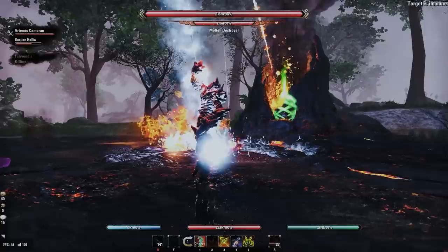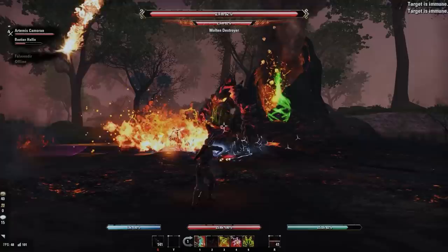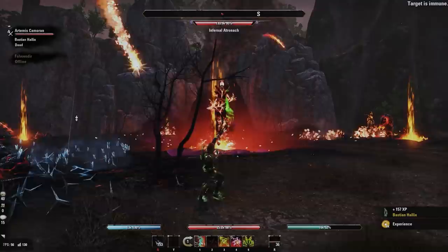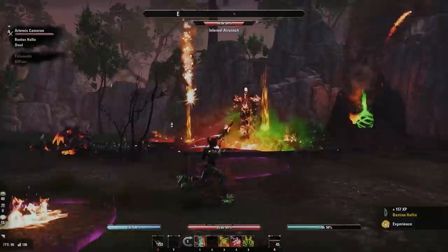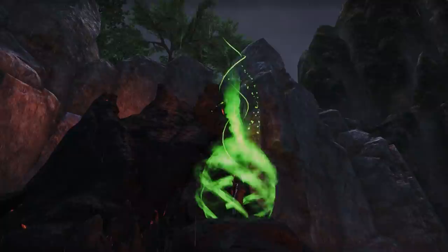I'm not gonna lie, these vents seemed pretty intimidating at first, especially as a vampire character with all that fire damage, but these vents were not too difficult to solo. To be fair, I did have Bastion out for some of these fights but he's pretty inept — he's supposed to be my tank but I've ended up being his caretaker and not a very good one at that apparently. If I had to compare the difficulty of this world event with that of others, I would say that volcanic vents are trickier than geysers and daedric portals but not quite as tricky as dragons and harrowstorms.